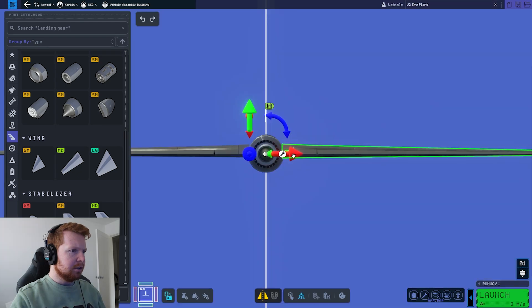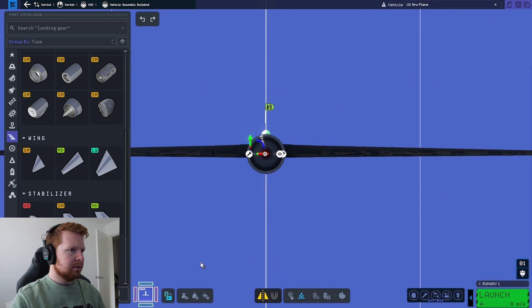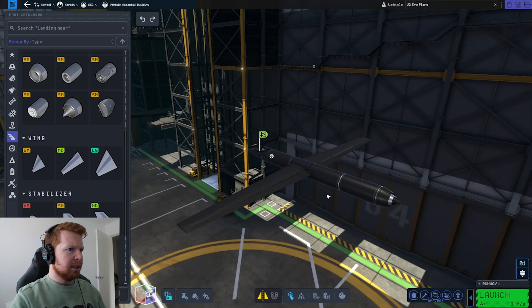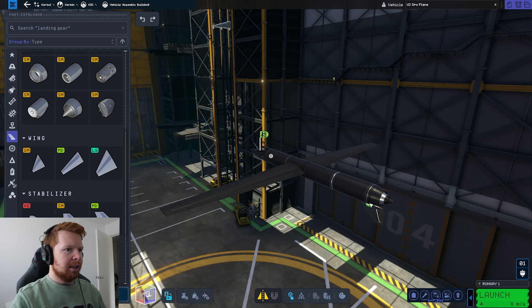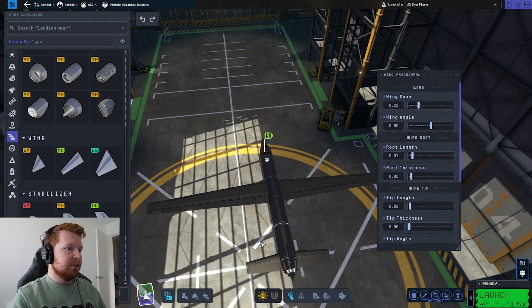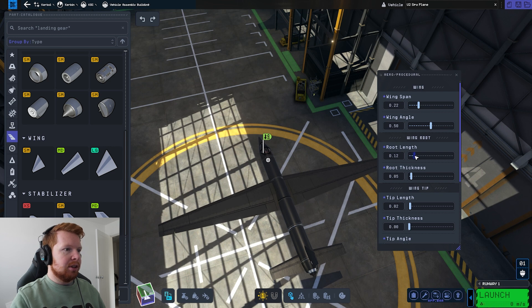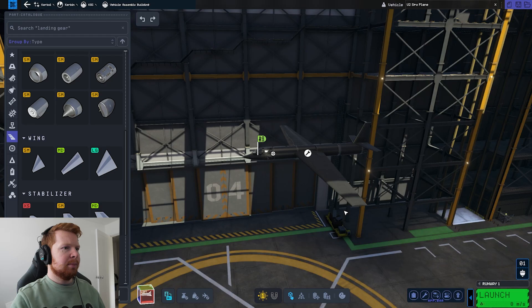This blueprint mode is pretty cool where you can just... it's like working in CAD, but it's KSP. Now we need our elevator. I've just looked at some pictures of the actual U-2 spy plane — the wing taper is actually a lot more than what I've got here, quite a thick root. That kind of looks like a U-2 spy plane, doesn't it?